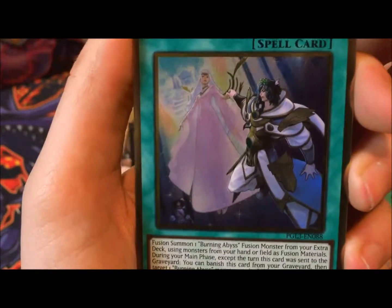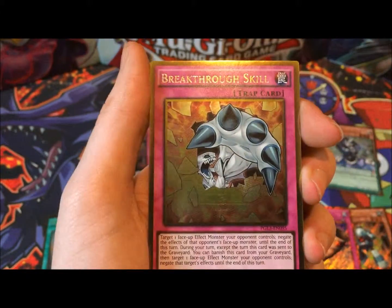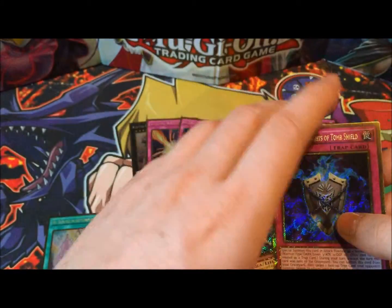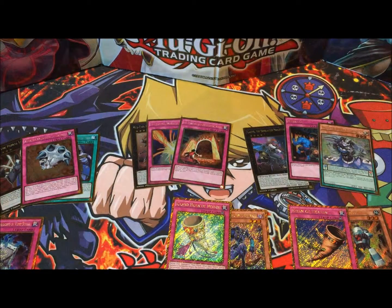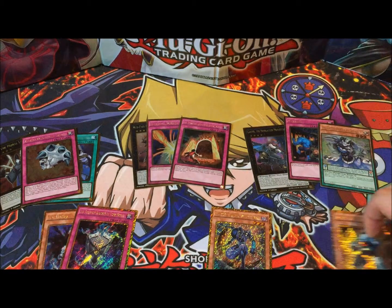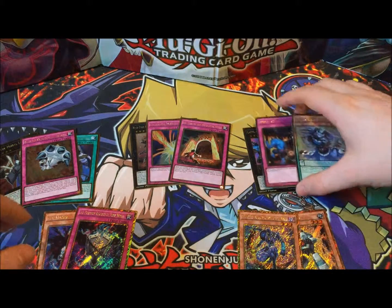Third pack: Terminus of the Burning Abyss, Lurito the Moral Leader, Breakthrough Skill, Phantom Knights of the Tomb Shield, and Ice Hand. No complaints from me — that was a good opening pack. Archfiend Eccentric — I want to say it's short printed. I've watched quite a lot of openings of this because I've been so hyped about it, but yeah, I think it's short printed.